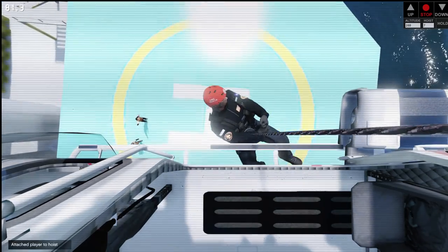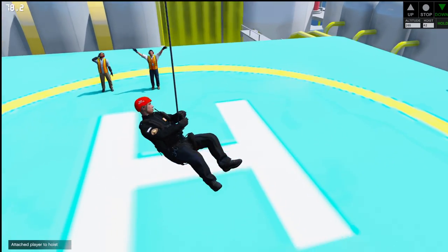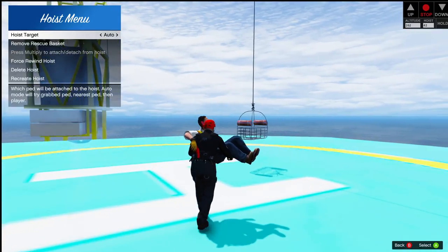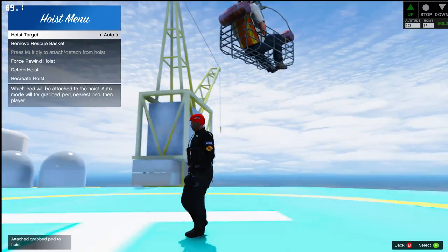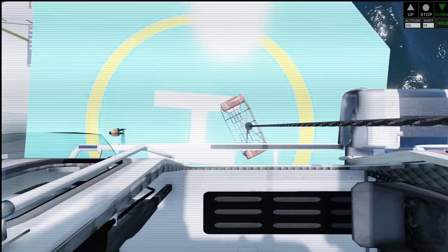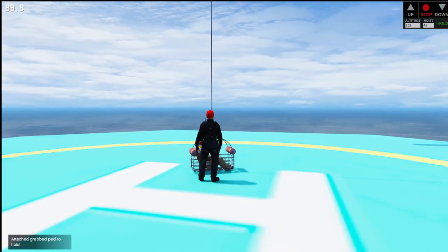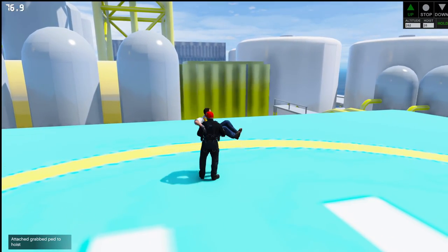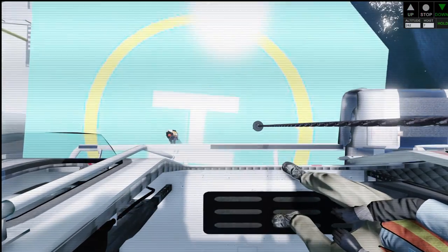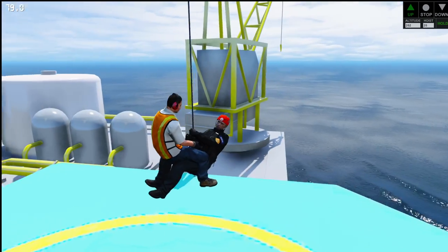Alright, we are overhead - let's get onto the hoist and lower ourselves down. Alright, so we have three workers, let's try to evacuate them. Sir, you are going first into the basket - and away you go! Alright, who wants to go next? You're going to be next sir, let's go. And last but not least is going to be you, sir. Alright, we're going up together - we got all workers evacuated from the oil platform safely.